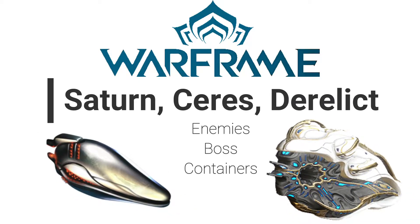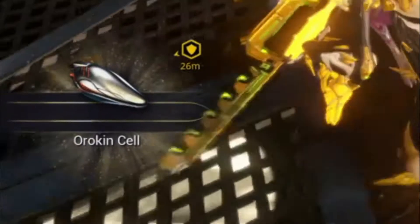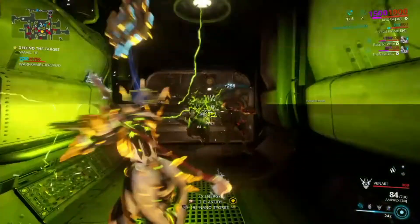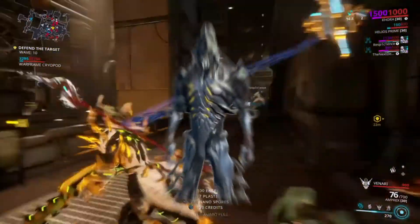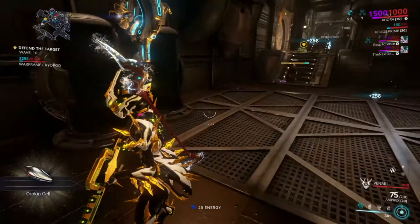Orokin Cells can be found on Saturn, Ceres, and the Derelict. They can be dropped by enemies, bosses, and containers. Orokin Cells are also affected by resource boosters and looting Warframes such as Necros, Hydroid, or Khora. This method will yield extra Orokin Cell drops.